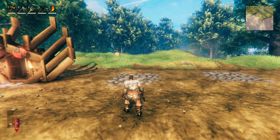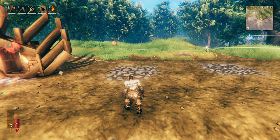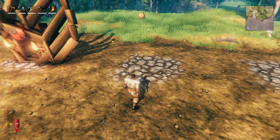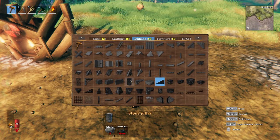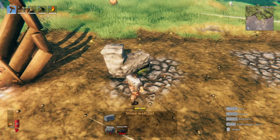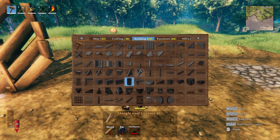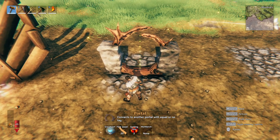This next design is going to be for the mid game — early mid game. It's going to utilize more stone as well as some iron, so you'll probably need to be in the swamps at least for this design. We'll start out similarly to how we did the first one, trying to get our spacing right. We'll start with some pillars, then add a stone wall and another pillar, using the stone wall just to get our spacing for the portal. After that, we'll place the portal in.